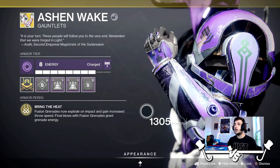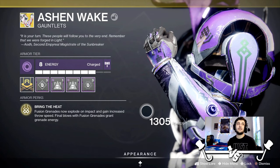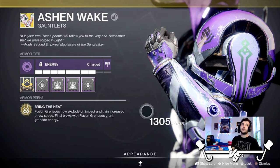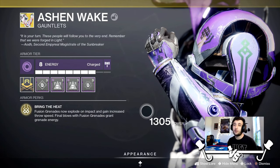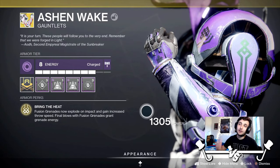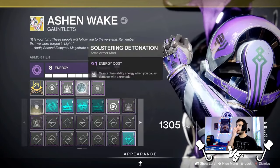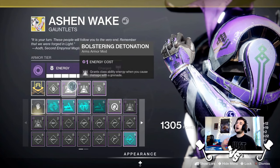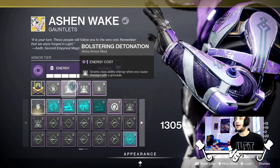For those of you guys that don't know, Fusion Grenades essentially explode on impact — the second they hit something, they go boom. It's a lot of fun. Playing around with these makes me want to play Titan, believe it or not. Final Blows with Fusion Grenades actually grant grenade energy. Not only that, it actually has Fastball built in. And I'm also running Bolstering Detonation, which grants class ability energy when you cause damage with a grenade.